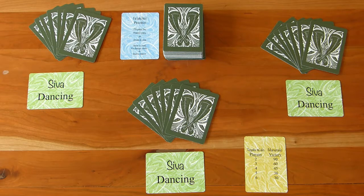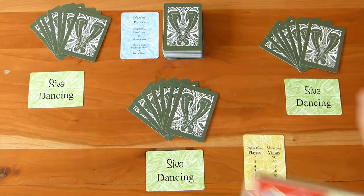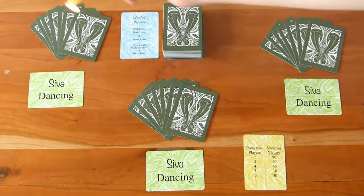I've set up for a three-player game here, but Siva Afi works for two to six players — the more the merrier. The person who has most recently ignited a fire goes first, and play proceeds clockwise.